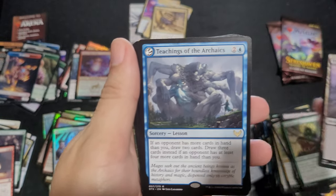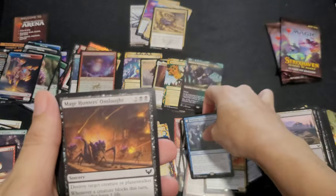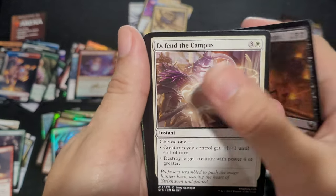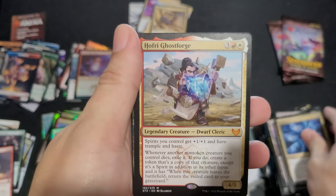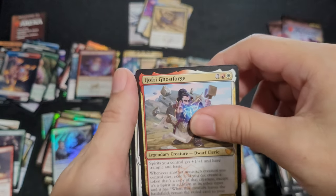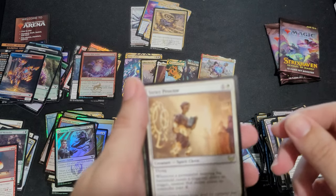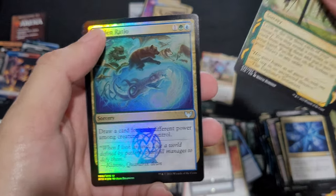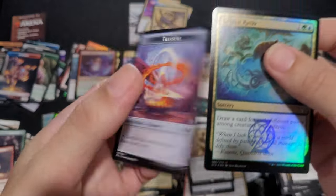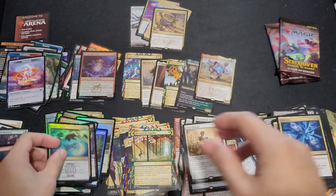Swamp. Teachings of the Archaic Rare. Mage Defend. Duel Links. Silverquill Fracture — not the rare mythic I want to see, that's a dollar mythic. Hoffrey Ghost Forge. Strict Proctor. Adventurous Impulse. Golden Ratio and a Trudential Token.